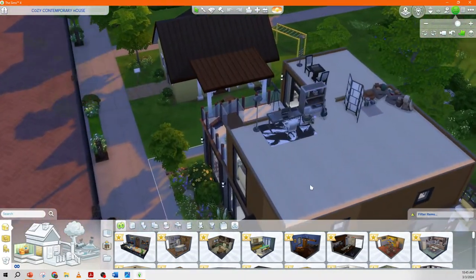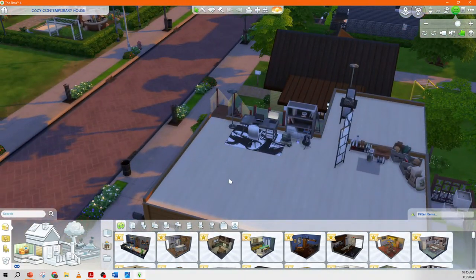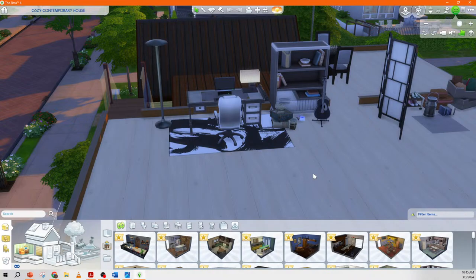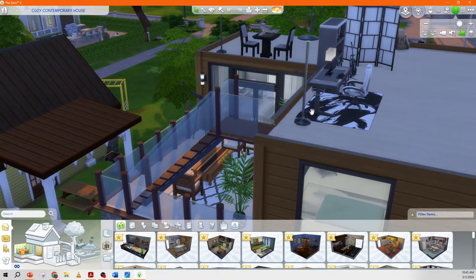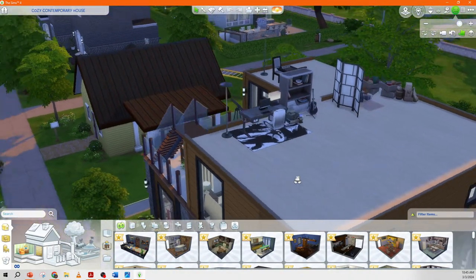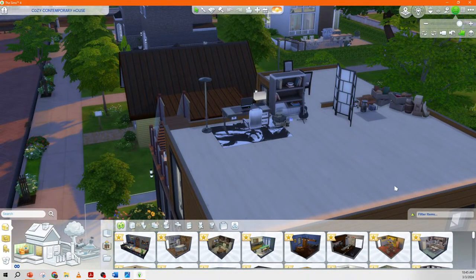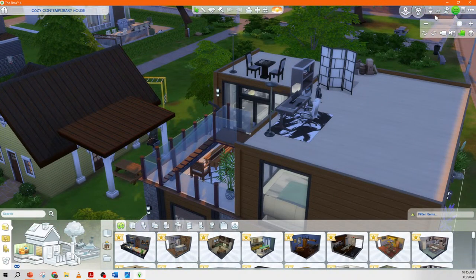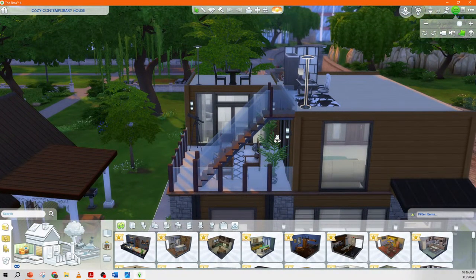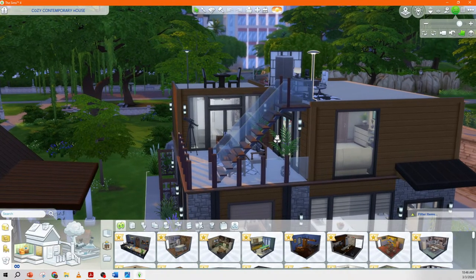Up here is a little man cave. I had these clerestory windows and I didn't have the ceiling go all the way to the top, so I thought it'd be fun to put a little man cave up here. We used to have stairs that came in from the hallway, but when I play-tested it they could get up the stairs but they starved to death if they stayed up there too long. So I ended up doing exterior stairs, and I think it adds to the build.